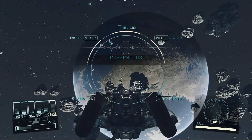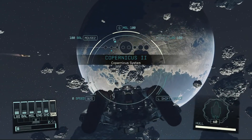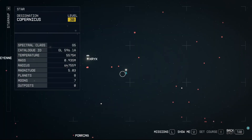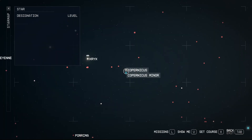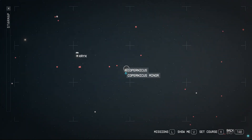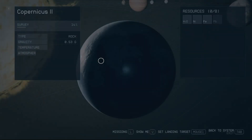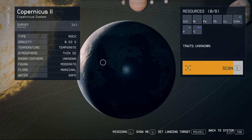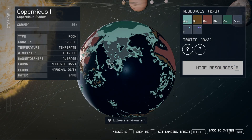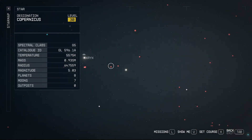Here's Comperticus. We'll hop back in the map. If we scan it while we're here, might as well get a little XP. It's an extreme environment. Now we'll back it out.